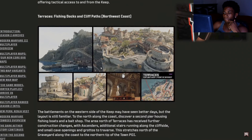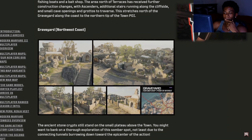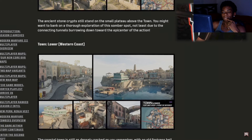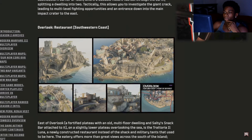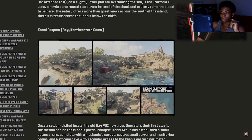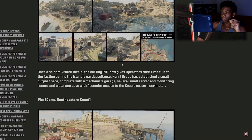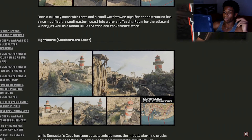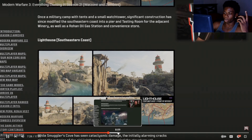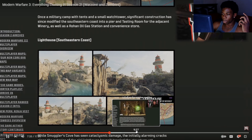We also have the Graveyard, Lower area along the waterside of town, Upper which is the actual town itself, Overlook, the Coney Outpost — something brand new and a small area — then Pier, which is simply a pier, and the Lighthouse. These are all the areas within this Warzone version of Fortune's Keep.